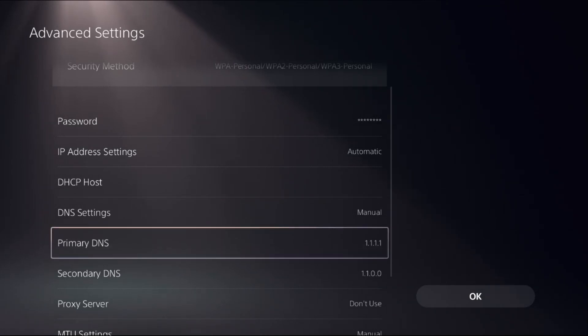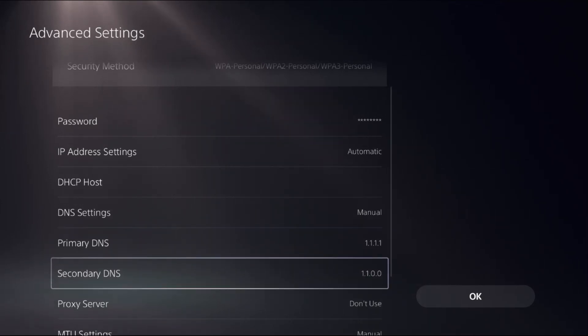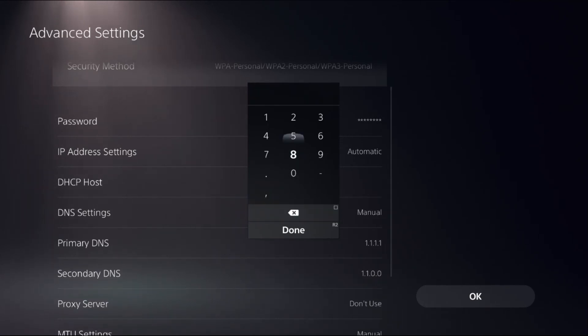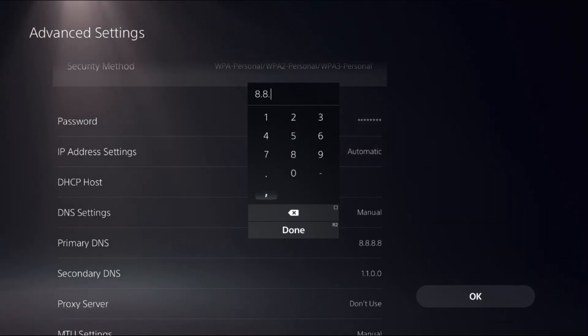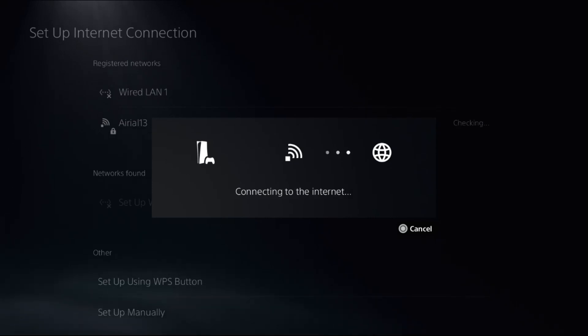Choose Manual and from DNS settings add 1.1.1.1 as primary DNS, then select Done. Select secondary DNS and add 1.1.0.0. If this does not work, you can change the primary DNS to 8.8.8.8 and the secondary DNS to 8.8.4.4. Once done, select OK and wait a few seconds to complete the process.